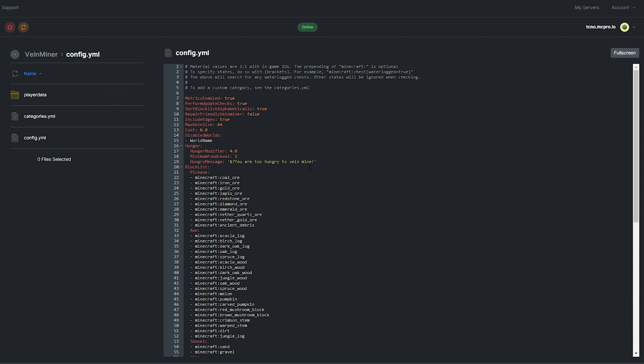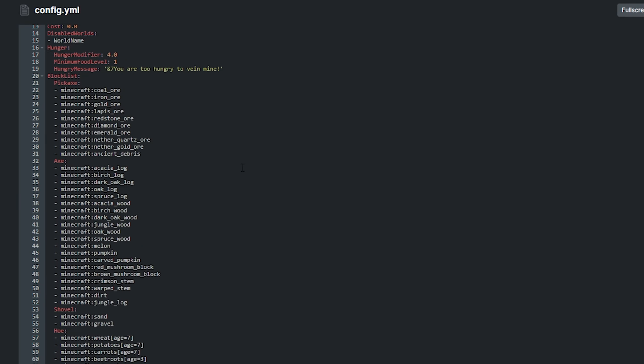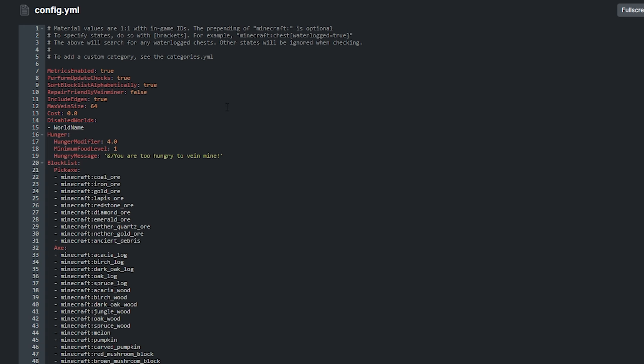config.yml lets us change the rest of the server settings. In here we can adjust block lists, and at the very top we have some more interesting settings. We can toggle metrics collection next to metrics enabled, toggle whether the plugin checks for updates, sort the block list alphabetically, change the maximum default VM size, and even disable certain worlds. These are all self-explanatory. On top of that, we have repair-friendly VM miner, which stops VM mining when the tool is 1 HP instead of just breaking it, and include edges, which toggles whether the plugin searches diagonally for other blocks.